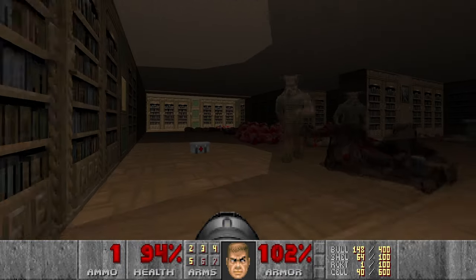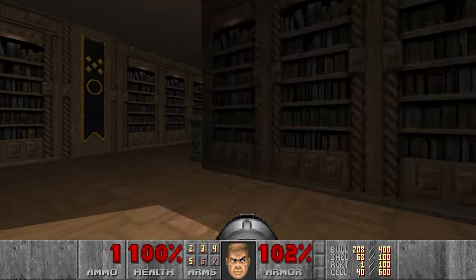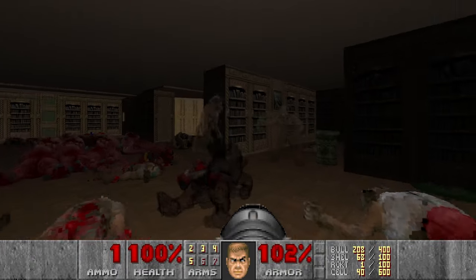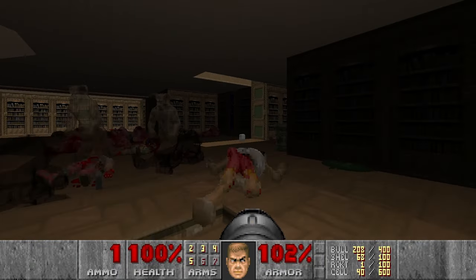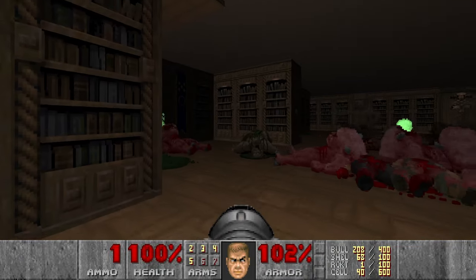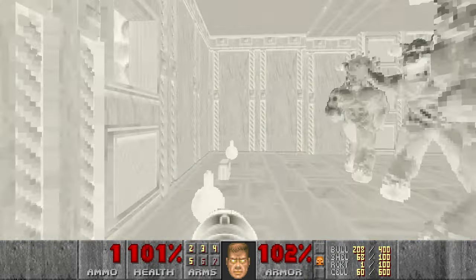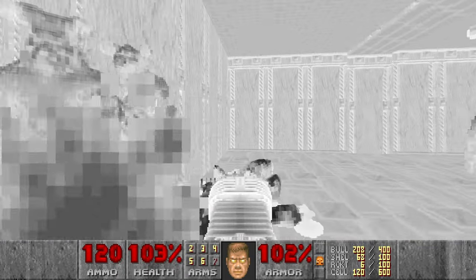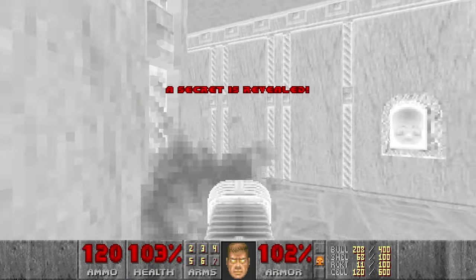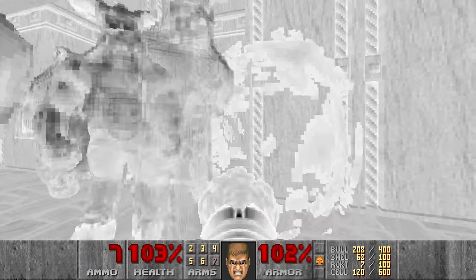Maybe you know about this - when the corpse is crushed and the arch-vile resurrects the corpse, you get ghosted enemies. So it's not possible to kill them unless you have the rocket launcher with rockets. So I think I will need to grab the invincibility, grab rockets, press the switches. And I can now try to kill these barons with the blast damage.